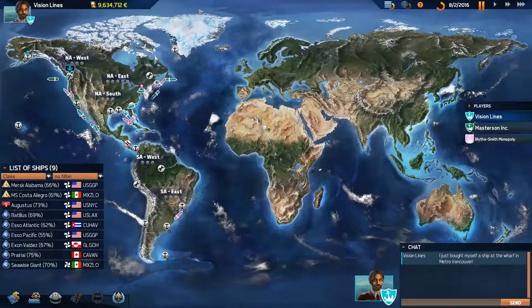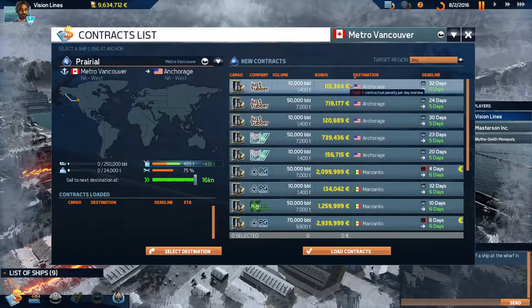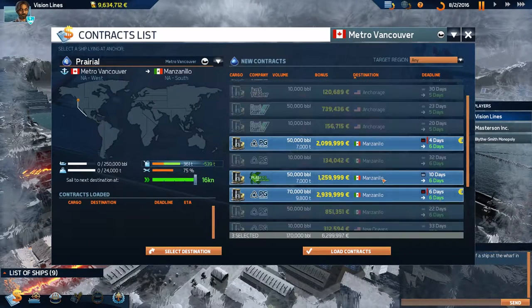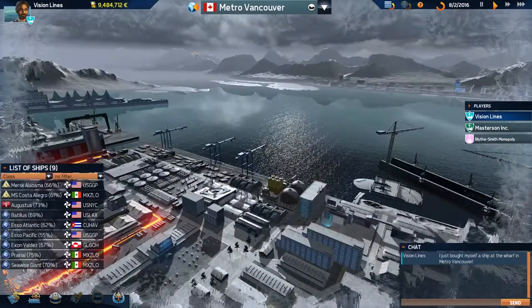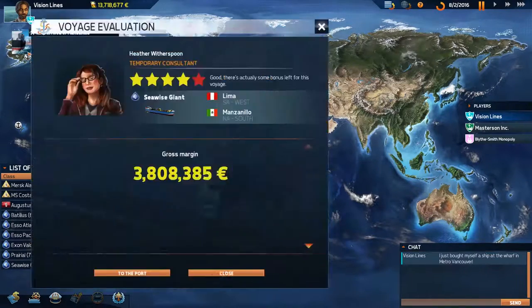Now we've got the Pirelia. We need to get her out of port and find some contracts. Manzanella is calling your name right off the bat. I always feel like the first load a new ship gets is always the big one, and after that it's kind of a free-for-all. The Sea Wise Giant has arrived in Manzanella.